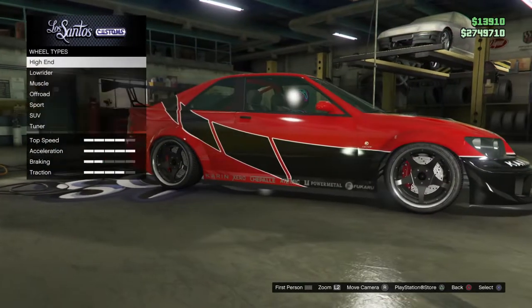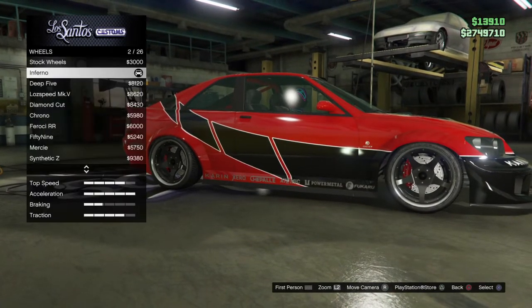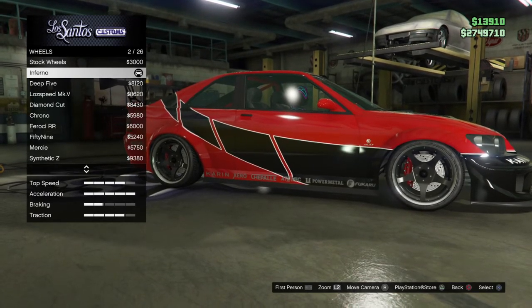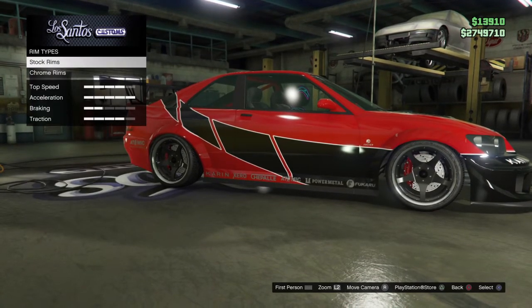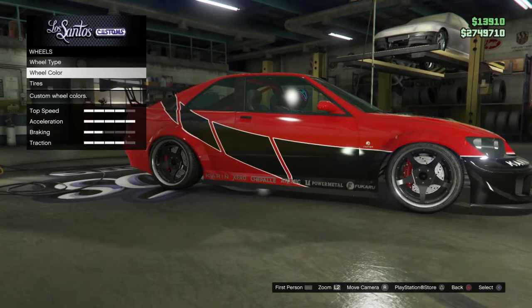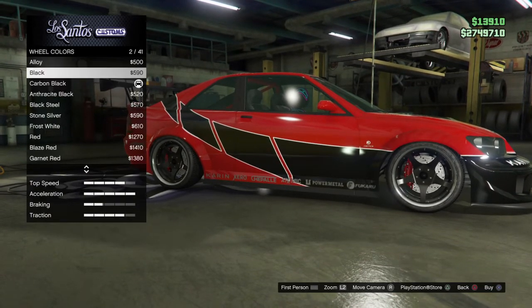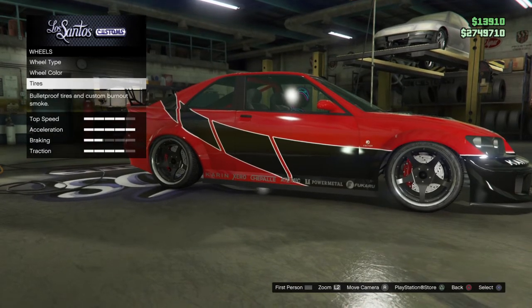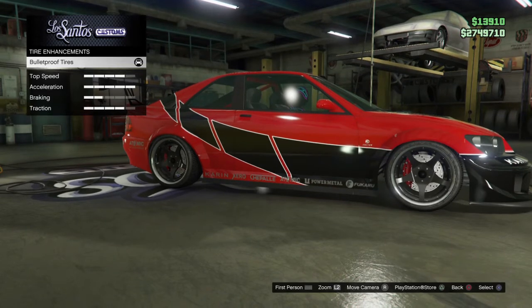For the wheels, go into wheel type, go down to sport, and go with stock wheels — the Infernos right here. Then go down to wheel color and get carbon black, or regular black — it's totally up to you. Then go to tires and get tire enhancements and get bulletproof tires.